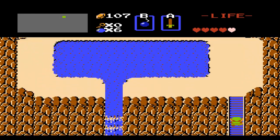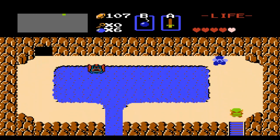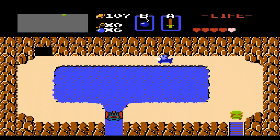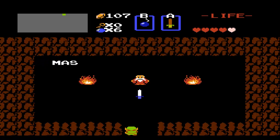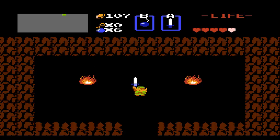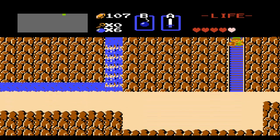We are going to head up here to upgrade our sword. We do not want that enemy spawning up there. We're just going to re-spawn him again. Good thing we have the white sword now. The sword beam from this will one-hit KO those Zolas, and will one-hit KO blue Octoroks. So that will be nice and helpful.